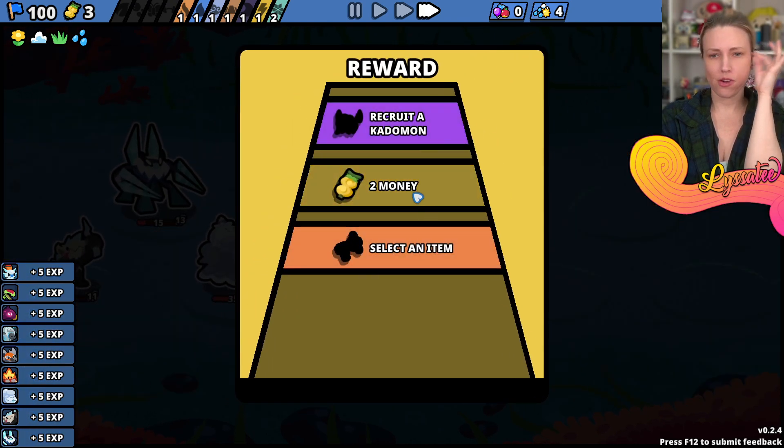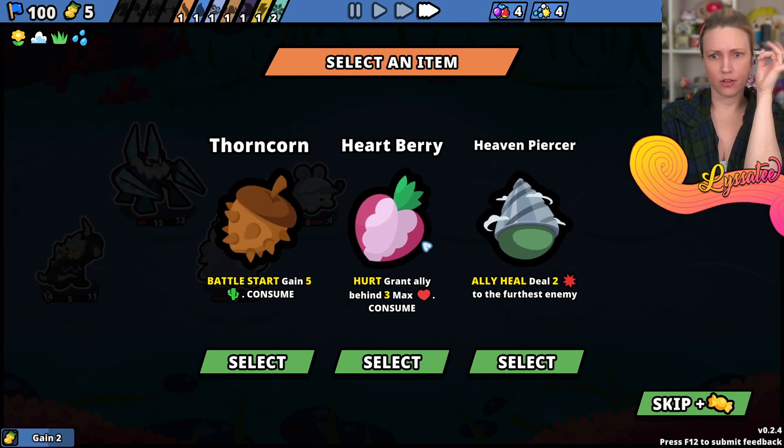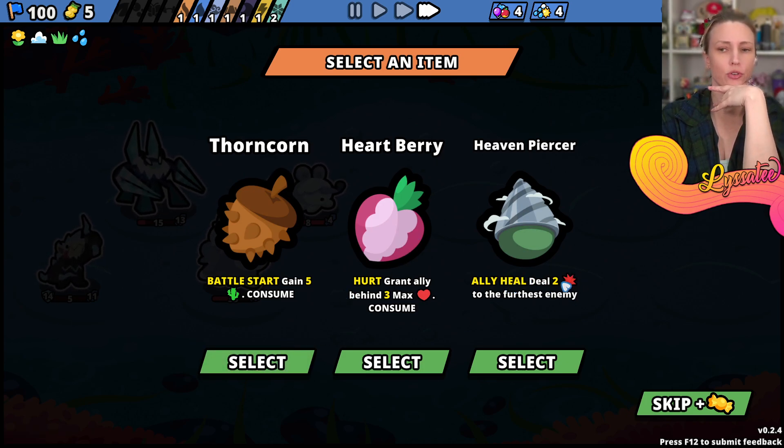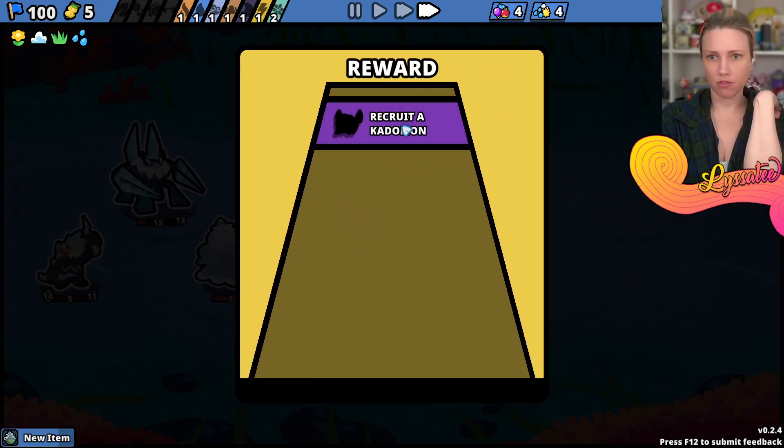Pay money - select an item. Ally heals, deal two damage to the furthest enemy. Okay let's do that. Crudicatomon!